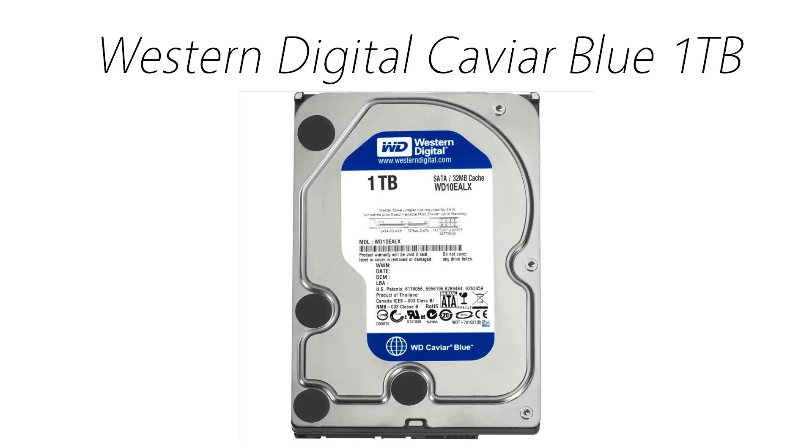Now there is a small difference between the Caviar Blue and the Caviar Black, and the Caviar Black costs around $20 more. Unless you do get a good deal or you just want a small bump in speed, you can go with the Black, but if not, you'll be fine with the Blue. The Caviar Blue comes in at around $60.